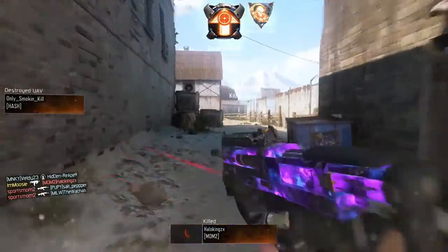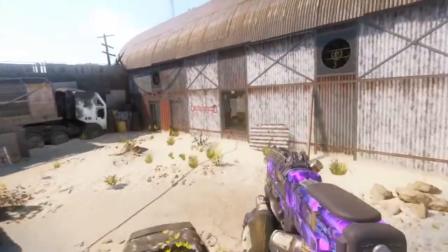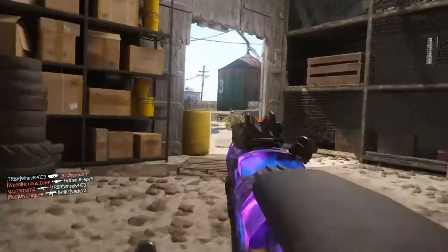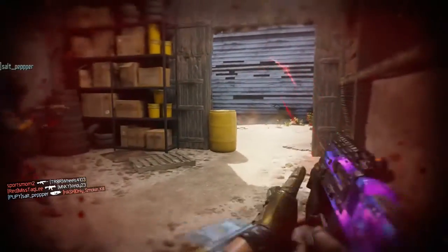It's actually a very good and competitive submachine gun that a lot of pro players have been using when the VMP or the Vesper is banned. Whether you're a core player or a hardcore player, the Pharaoh will work well for you. It is a burst weapon, so you can actually just hold down the trigger and the bursts will just keep coming out at the max speed they can.